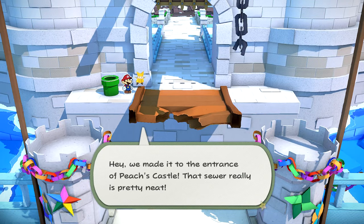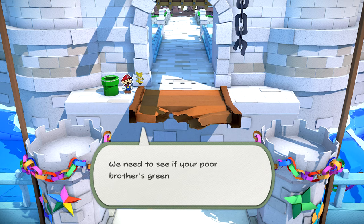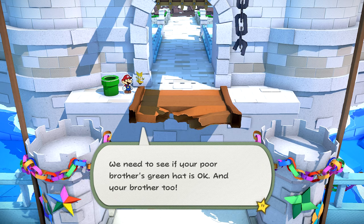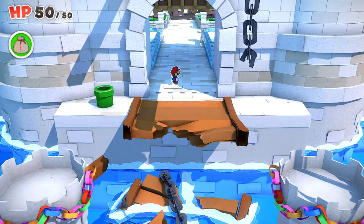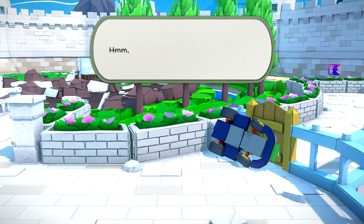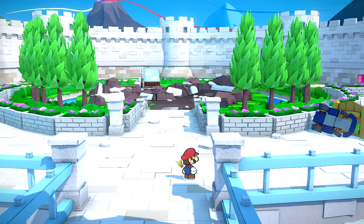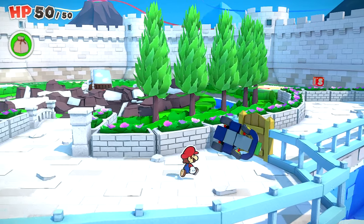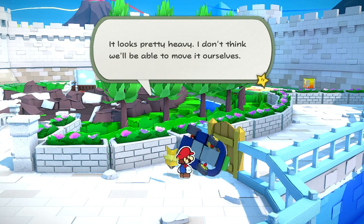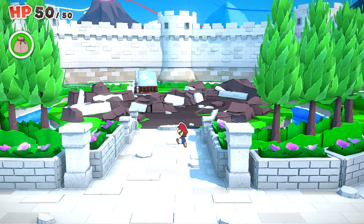We made it to the entrance of Peach's Castle! That sewer was really neat. We need to see if your poor brother Green Hat is okay. And your brother too. I think she's more concerned about the hat than Luigi. What's all that? Did that pile of junk come flying out of the castle when your brother took it? How dangerous! I don't think we'll be able to move it ourselves. Which means we won't be able to go through that way anytime soon.